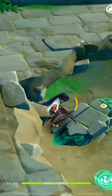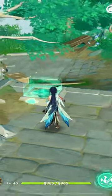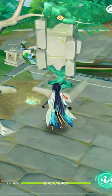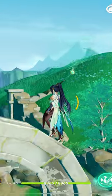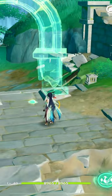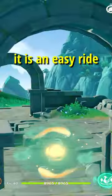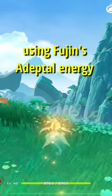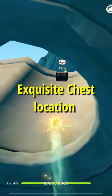Now you need to solve this ancient ring puzzle and a portal will appear. From this point on, it is an easy ride. Just move along the appeared orbs using Fujin's Adaptal Energy and you will reach an exquisite chest location.